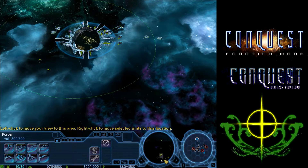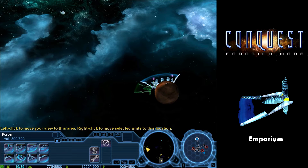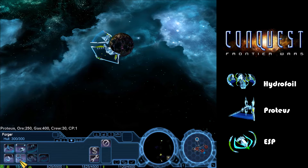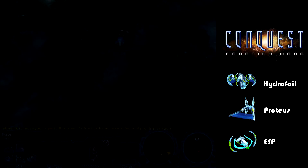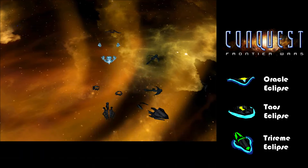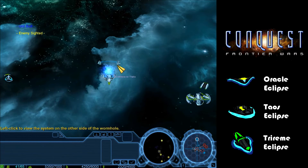The mod also contains a few new ships and platforms. The Celeron have four new platforms: the Emporium, which is sort of a storehouse for resources, and new defensive platforms. The defensive platforms now have completely new models and slightly different weaponry. The Celeron have also received fighter wings, something the Celerions lacked in the original game. They now have a few new ships in their shipyards as well, like the Eclipse class for the Taos, the Trireme, and the Oracle.